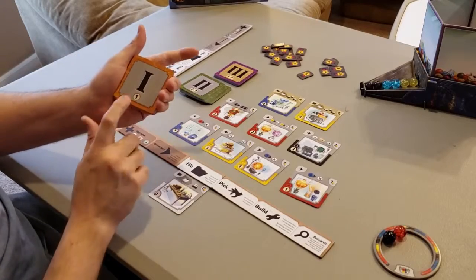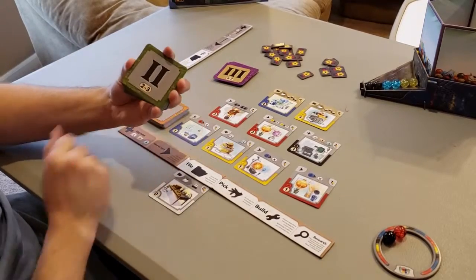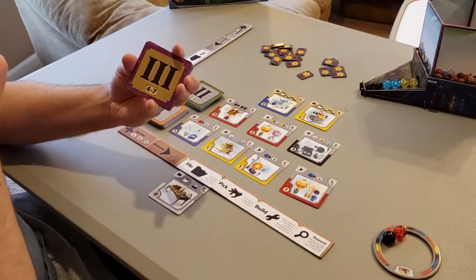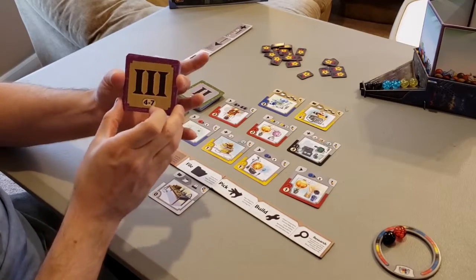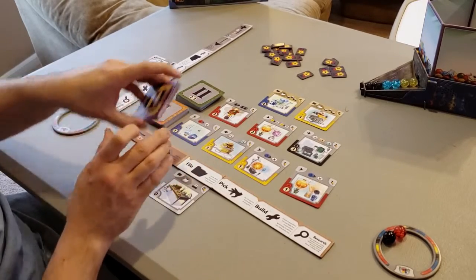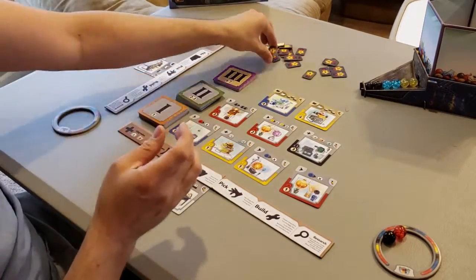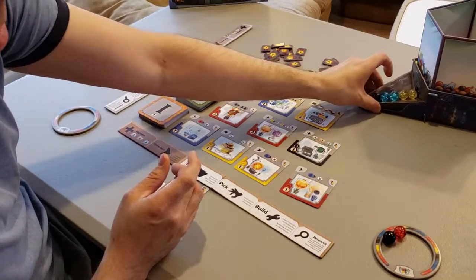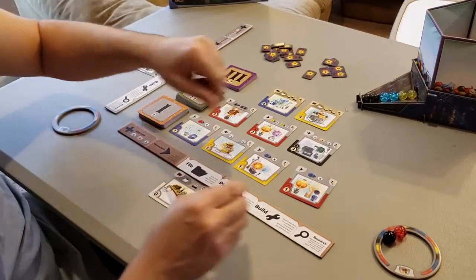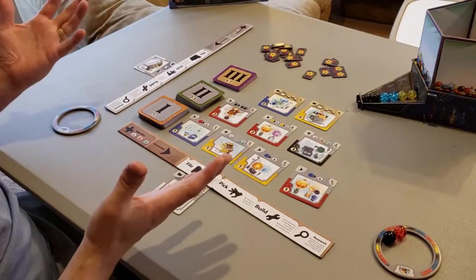There are level one gizmos worth one victory point each — shuffle and deal out four. Level two gizmos worth two to three victory points each — shuffle and deal out three. Level three gizmos worth four to seven victory points each — shuffle, then randomly remove some so only 16 are in play at any time. You also have victory point markers in denominations of one and five, and your energy dispenser, which is pretty cool. Once assembled, it goes right back in the box. You put all the marbles in — black, red, yellow, and blue — and now you're ready to play.